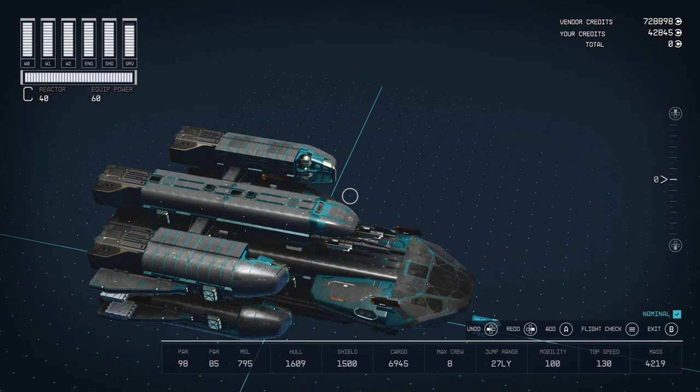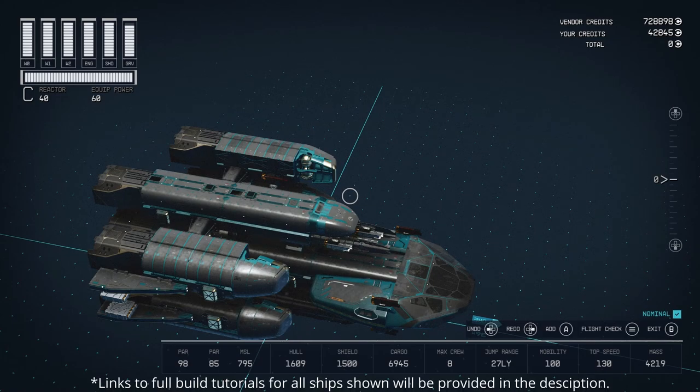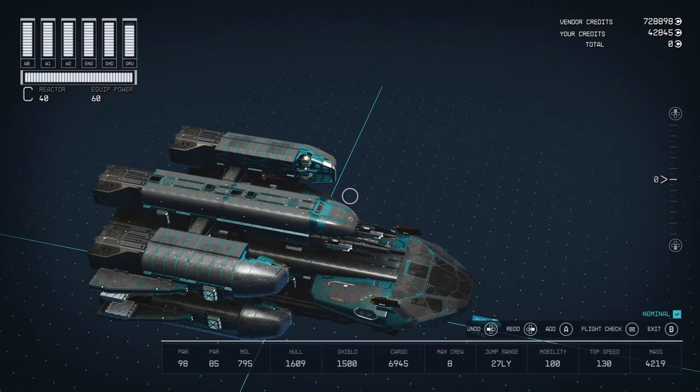I've spent the last few days trying to perfect my latest build, but I figured I'd take a little bit of time off from this project and put together a collection of some interesting glitches that I've learned about. Now I don't normally use glitches for my ship builds, but some of these might be useful if you're going for a certain look. So let's get into it.